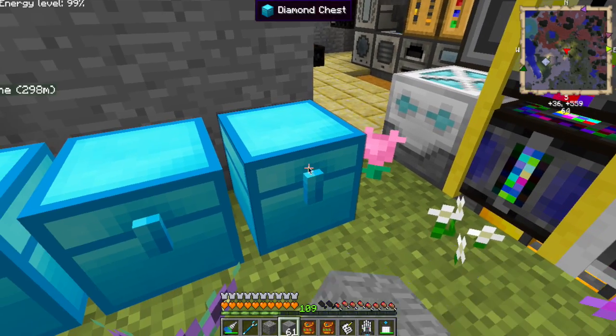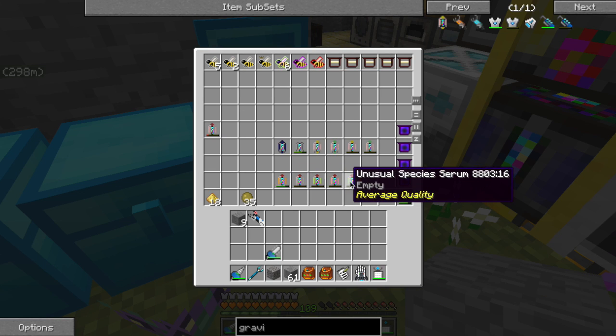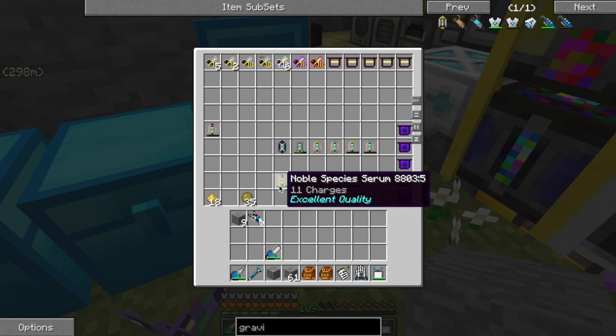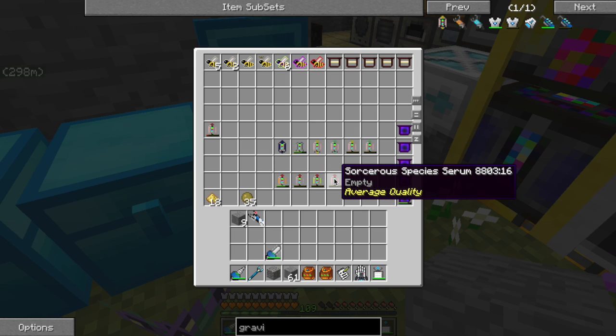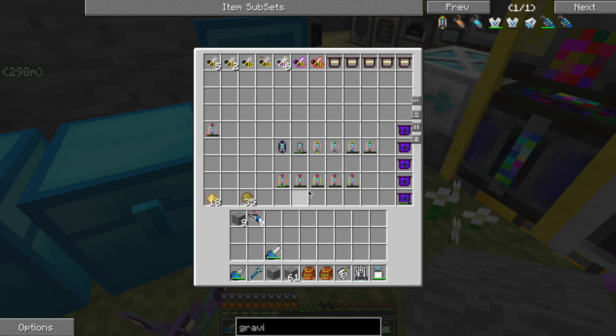If you start with hive bees — cave rocky bees, the ones you find in caves — and use a species serum, once you've bred a species even if it's a half-breed you can sequence it and get the species serum. From a quarry you're going to have a lot of rocky princesses and drones. Take some of those, give them the correct species, treat them with two temperature, two humidity, high production, high fertility, and then you have a perfect bee. They work underground, at night, in rain, and work fast with lots of offspring.